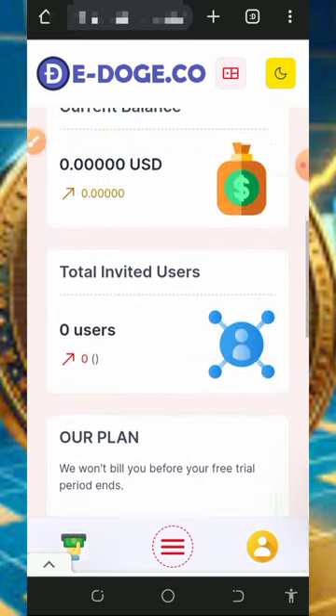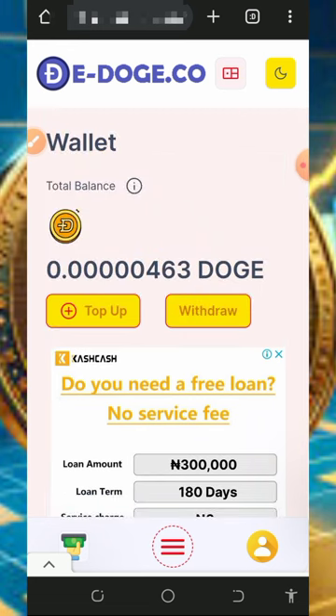Keep in mind that the free mining aspect of this website is usually slow, so don't depend solely on that. You can deposit into the platform or purchase mining speed to mine faster. I'm not advising you to do that — I'm not a professional financial advisor, and this video is for educational purposes only. If you want to deposit, make a proper decision and only deposit what you can afford to lose.